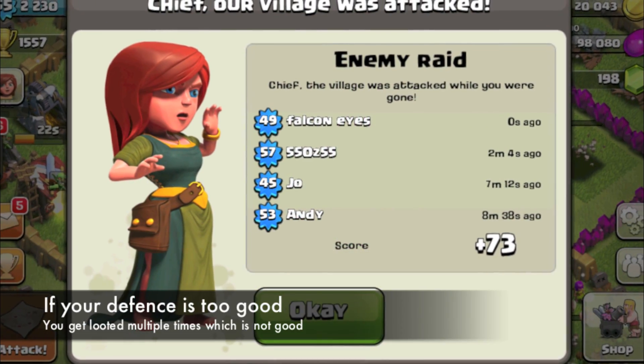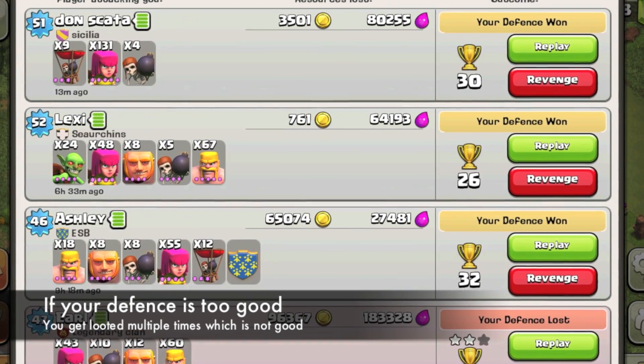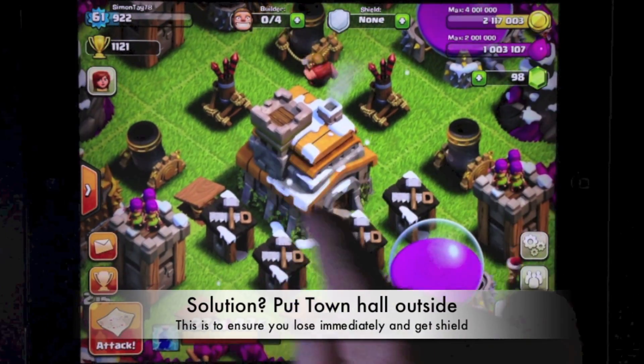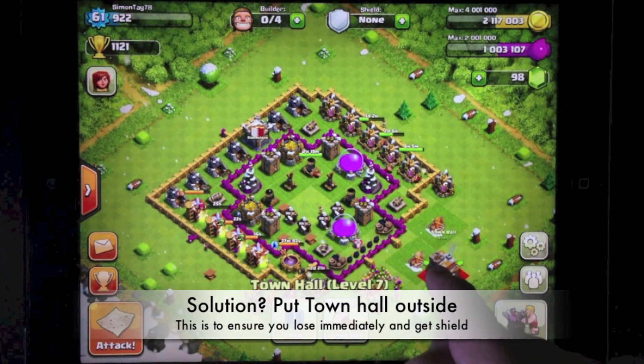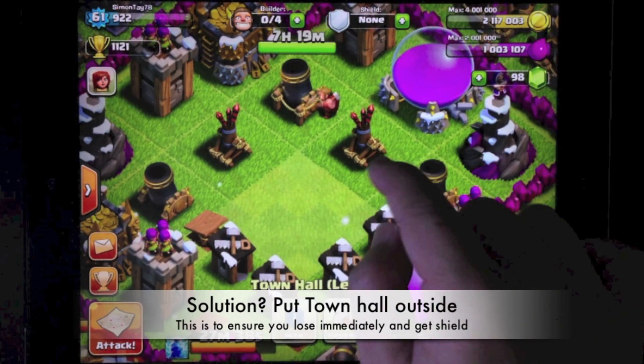If you ever encounter a situation where your defenses are so good that you receive multiple attacks by multiple people, and to prevent people from looting you multiple times, the simple solution is to take your town hall out of your base and let anyone defeat it almost instantaneously.